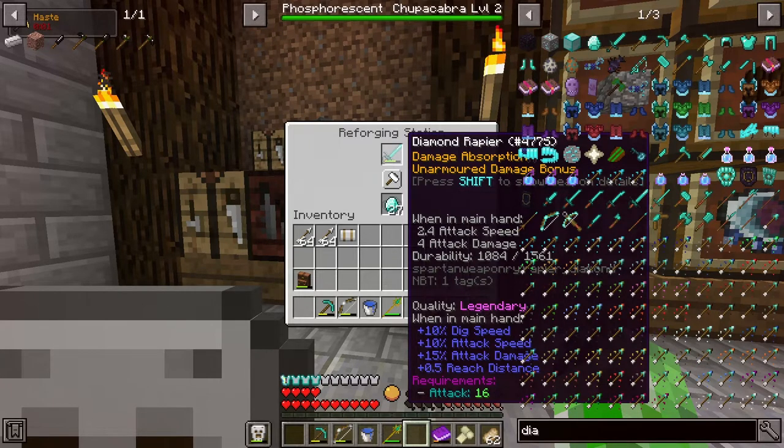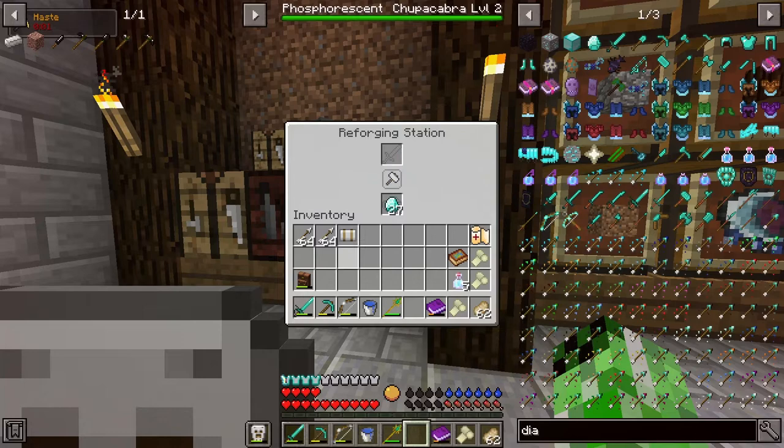Legendary! Look at that — that looks to be a really good reforge. Plus 10% dig speed, that doesn't really matter. Plus 10% attack speed, that's good. Plus 15% attack damage, and plus 0.5 reach distance. The reach distance is really good. I think that'll help me out a lot with melee fights especially, and the attack damage and everything else. I think this is one of the best modifiers in the game, so I got really lucky in this case.